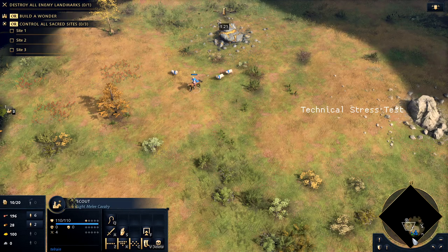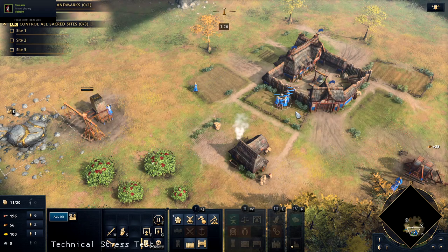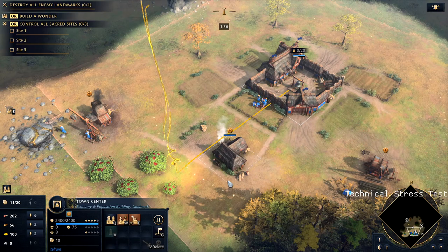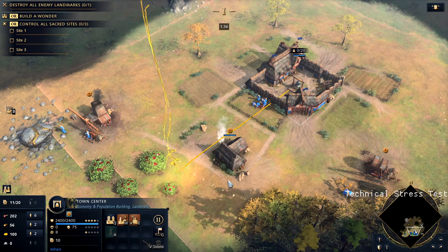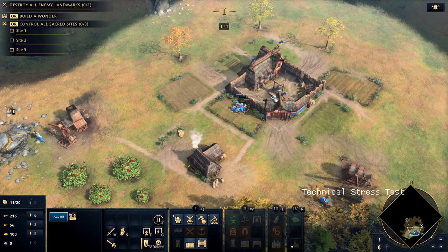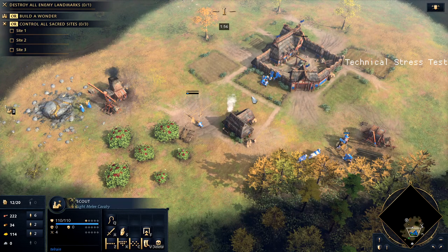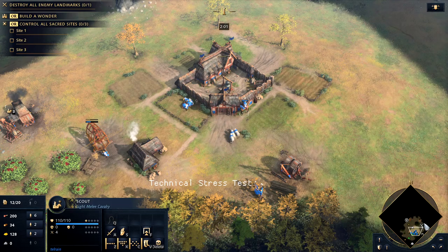Scout around and pick up more sheep if you can. Make sure you're keeping up villager production. Once you have two on gold — so two on gold, two on wood, six on food — your next villager is going to come out and build by the berries. Now you might ask why build on the berries and not on the hunt. The reason is because we want to keep a lot of our resource gathering consolidated for when we build our Aachen Chapel, because we want that 40% gather rate buff to apply to as many villagers as possible.